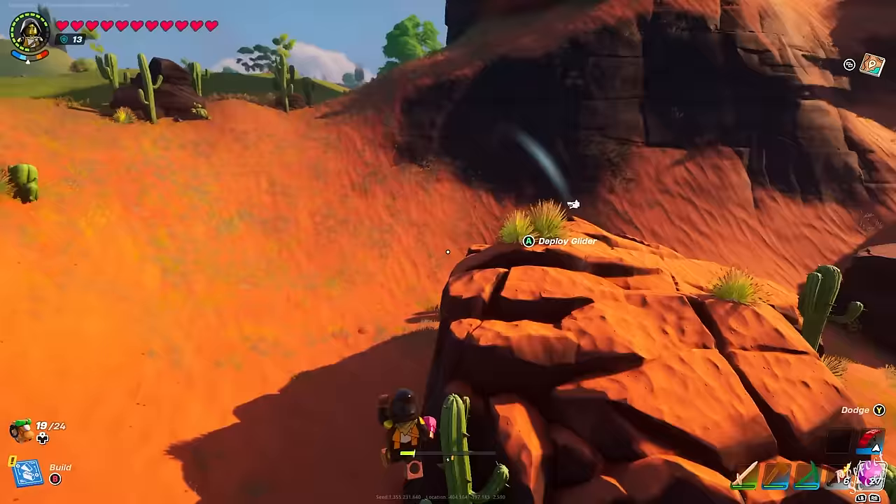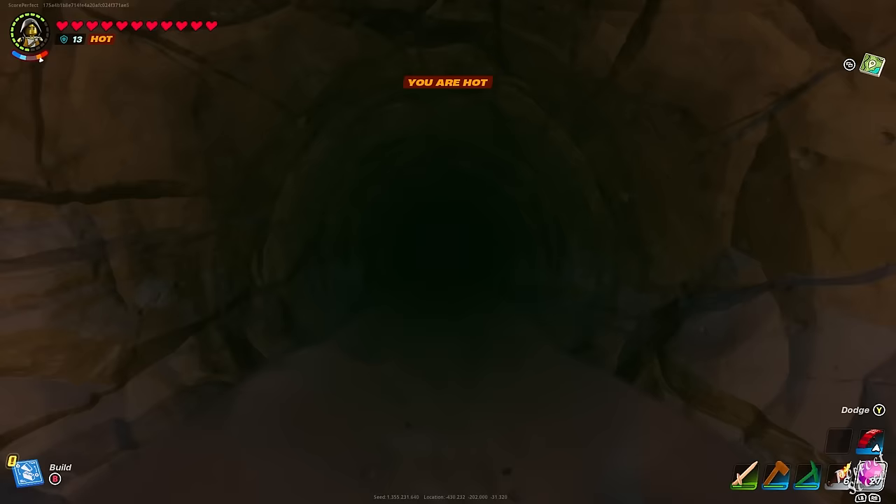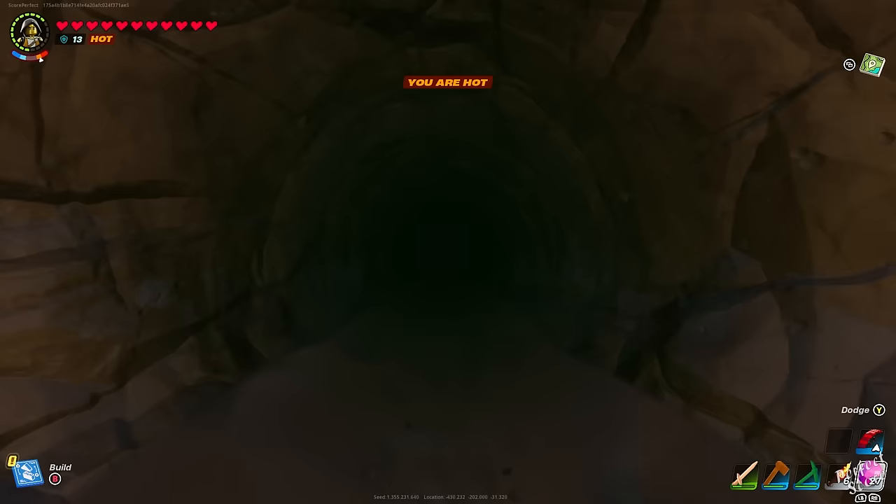For the first part you need to explore a cave within the desert region — the dry valley. In this cave you're gonna find a whole bunch of skeletons that all want to throw dynamite at you, but you'll also find copper ores, obsidian ores, bright core, and blast core.